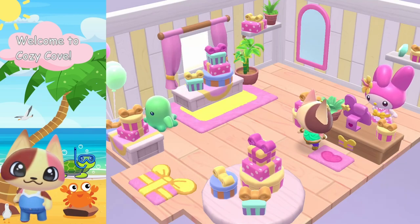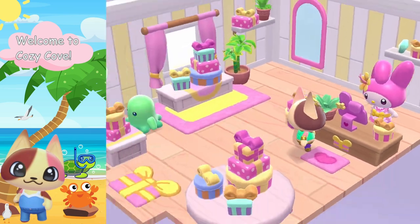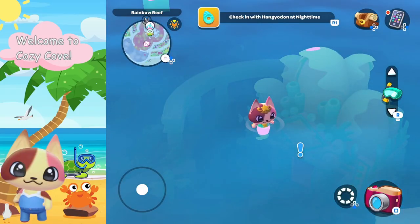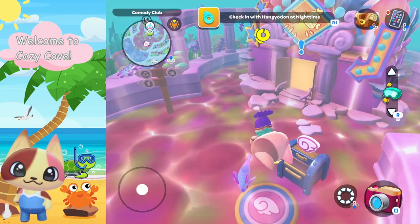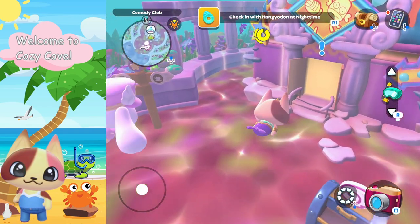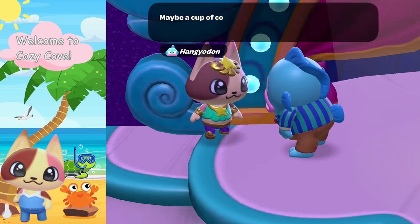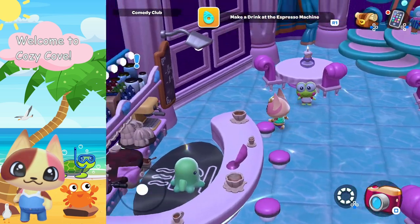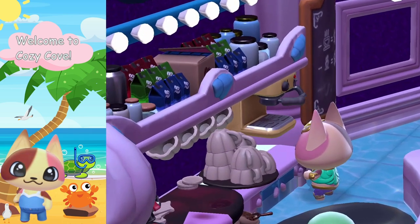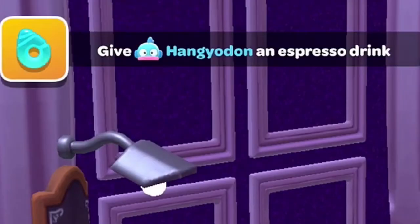Let's go ahead and give the comedy club flyers to My Melody — she's excited about being a mermaid too, so she'll hand out the flyers for us. Now we have to check in with Hangry Odin at night time. This is very important: if you're looking to continue this quest and you're having trouble, it's because you didn't go at night time, so make sure it's night time before you go. Once inside the comedy club, Hangry Odin is too nervous to go on with the show.